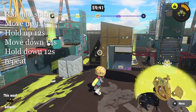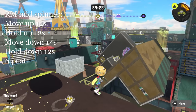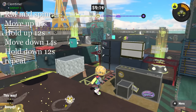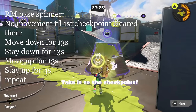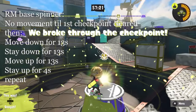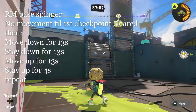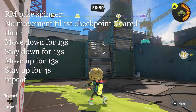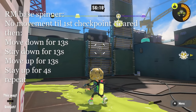In Rainmaker, the mid spinners start down, move for 14 seconds, hold up for 12 seconds, and then shift down again. It's harder to track on the clock because it's a 52-second cycle instead of working in one-minute increments. The base spinners are also harder to track because they only activate once the first checkpoint on that side of the map is cleared, so the two base spinners will almost certainly be on different cycles. The spinners take 13 seconds to move either up or down, stay straight up for 4 seconds and all the way down for 13 seconds — no easy round numbers there.